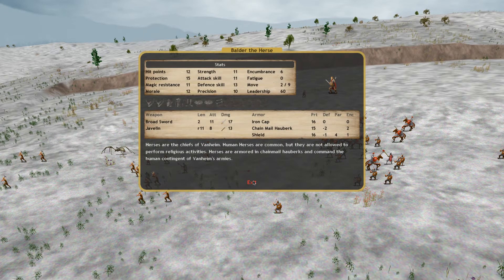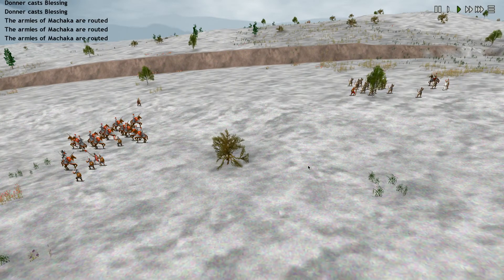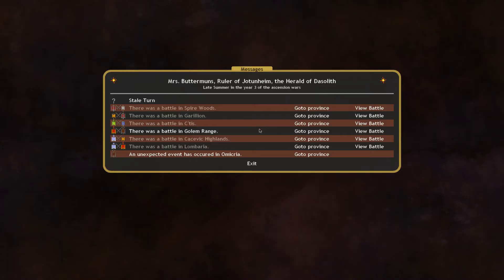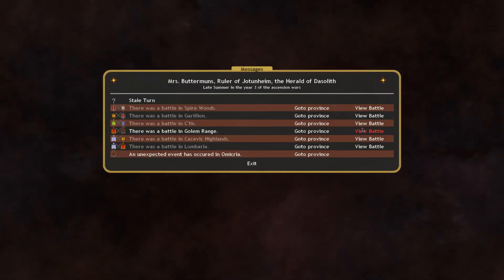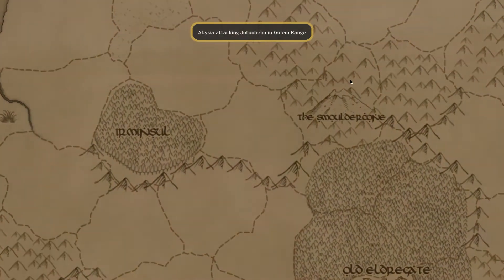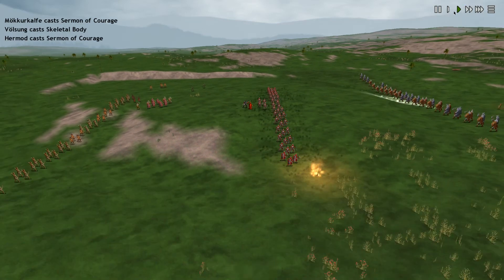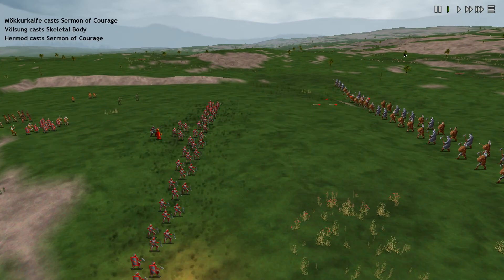Baldur the hearse — so this is probably one of our commanders. And that is the end of that battle. Let's see what we can do now — let's check out some of the fights that we were in. In Golem Range we fought a big battle, so let's take a look at that and see what happened. I'm going to put it on half speed so we can take a look at the lines.